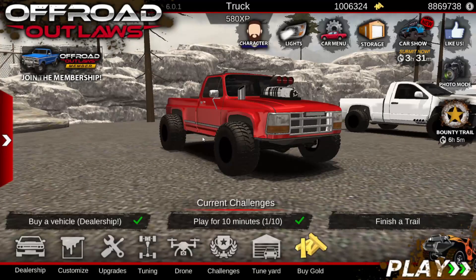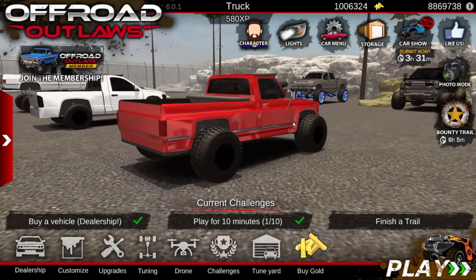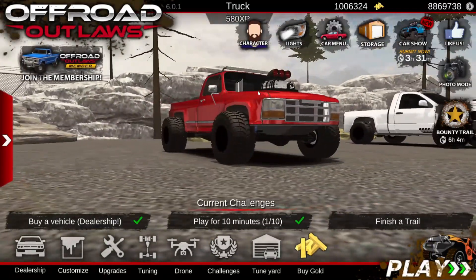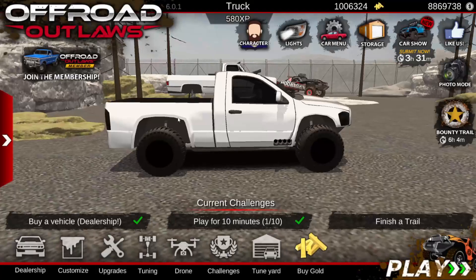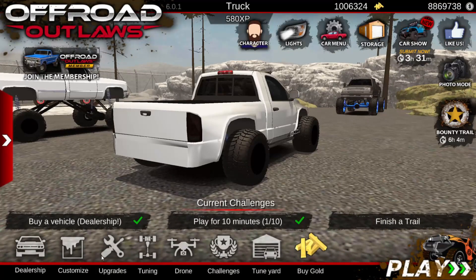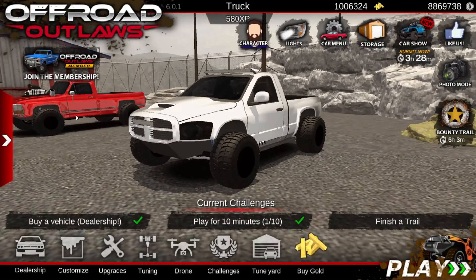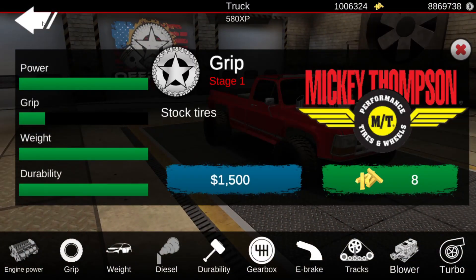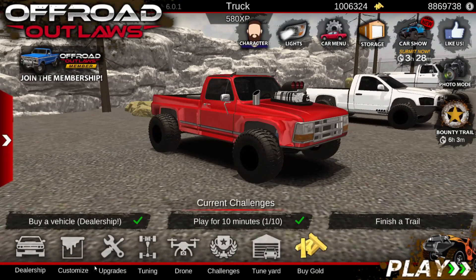Welcome back guys. Today in Off-Road Outlaws I went ahead and built a little red OBS drift truck. This one has a gas engine in it. Our previous drift truck is a built Cummins with grip all the way upgraded, and we were having some troubles drifting — turns out grip is maxed out. So we went ahead and did this build today, with fancy hood stacks and dual light bars. This one has no grip upgrade at all, so pretty convenient.